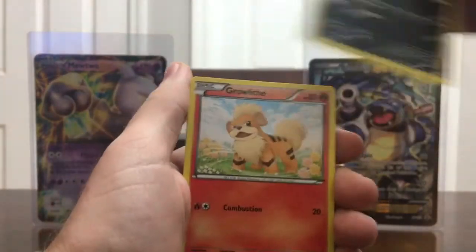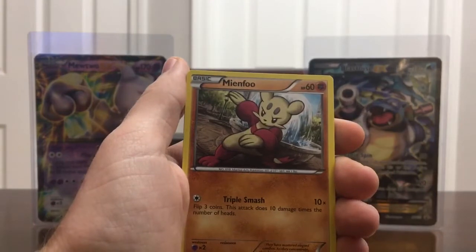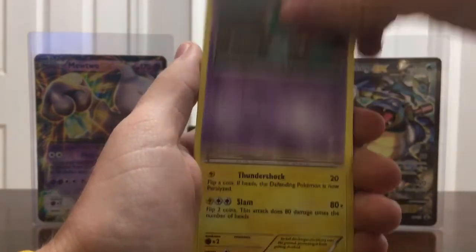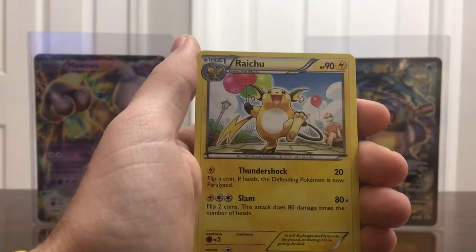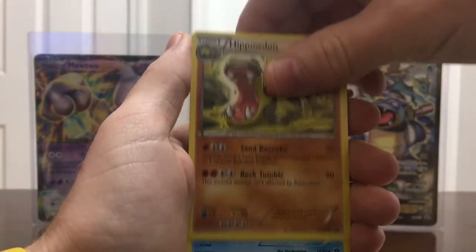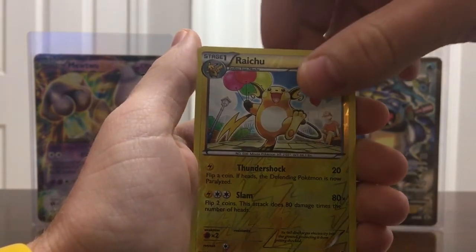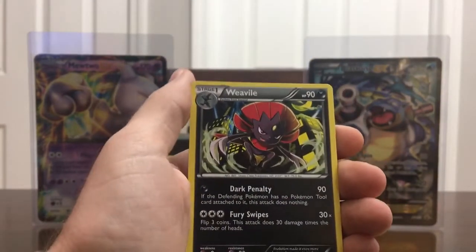Starting off with Next Destinies: we have a Sneasel, a Growlithe — look at the artwork on this, that is nice — a Mienfoo, a Darumaka, a Boldore, a Raichu — he is one happy camper, who wouldn't be happy walking around with a handful of balloons — a Hippowdon, and a Starmie. Our reverse holo is a Raichu — can't complain, we just completed the Raichus for this pack. And our rare is a Weavile non-holo.